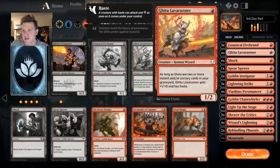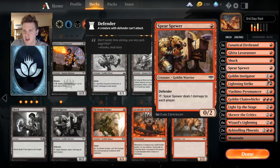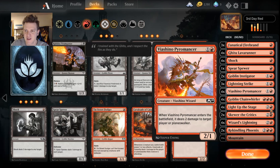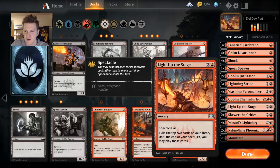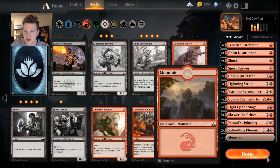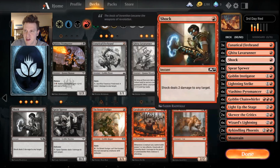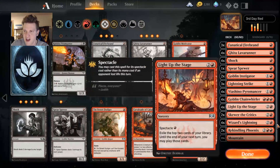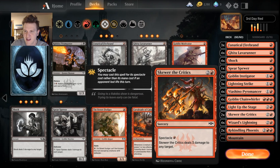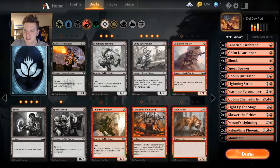The current deck: 3 Fanatical Firebrands, Lava Runners, Shock, a Spear Spewer we opened, 2 Instigators, 3 Lightning Strikes, 4 Pyromancer, 4 Chain Whirler, 4 Light Up the Stage, 2 Skewer of the Critics, 4 Wizard's Lightning, 2 Rekindling Phoenix, and 23 lands. We cracked and crafted a couple of cards — pretty excellent. Skewer of the Critics is still on the menu and we could use another 2 of those to replace the Goblin Instigators.